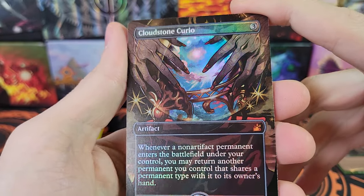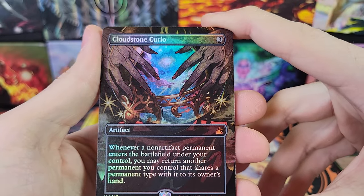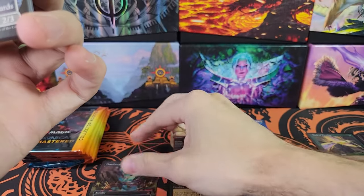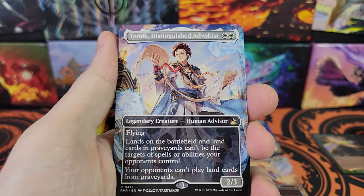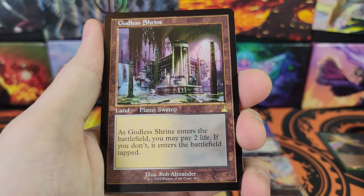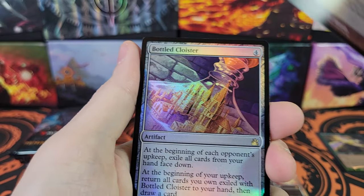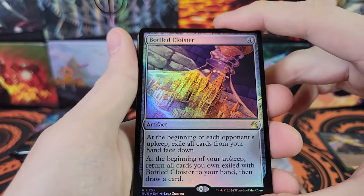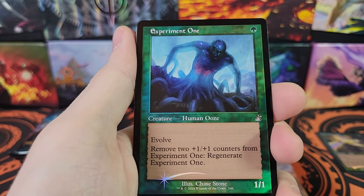Cloudstone Curio — that is an anime borderless Cloudstone Curio. That's not one I recognize off the top of my head, so it's probably not insanely expensive. There's a lot of anime cards. Godless Shrine — oh, there we go. Old Border Shockland. I forgot — I said I was going to keep track of Shocklands and then totally forgot because I was talking about stuff.